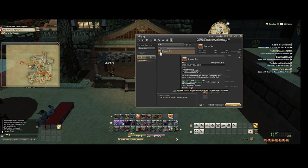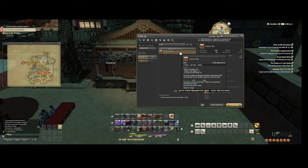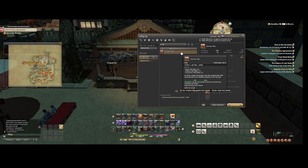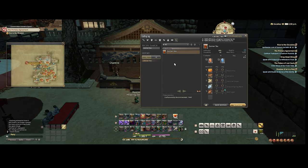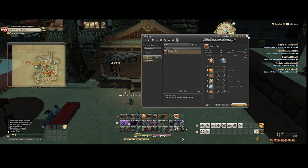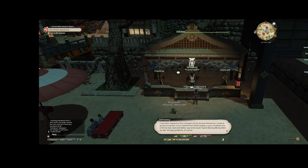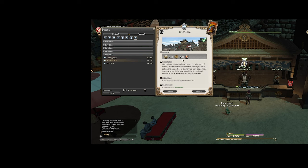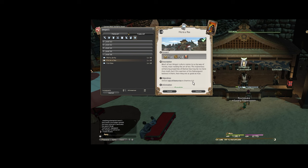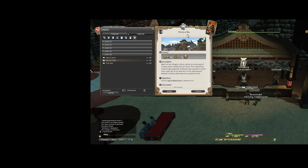You turn these in, and you can also buy them off the market board — they run about 1,000 to 1,200 each at high quality. You always want to do high quality for a levequest because you get double the rewards. By turning in the quest, I got roughly 2,500 times 2 per turn-in, so that's 5,000. If I buy them at 1,200, that's a cost of 3,600 for three, leaving roughly 400 Gil profit — and I'm leveling up.